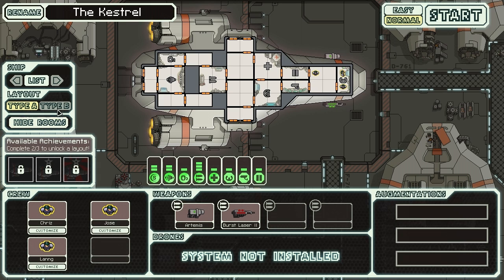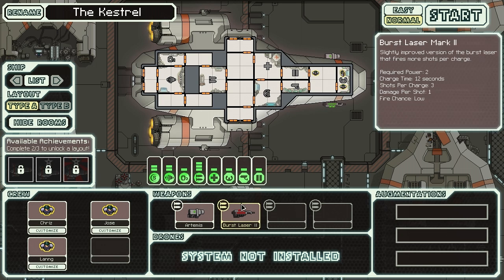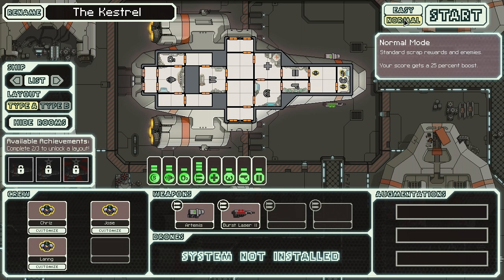So right now you've only got the Kestrel, but you can rename it. You can also choose type A or B once you unlock type B. Complete two of three challenges to unlock a layout: have every system and subsystem installed on the Kestrel at once, or have six unique aliens on the Kestrel. I've not gotten that far yet. You can also repair back to full health with one HP remaining. You can choose your difficulty - I'm going to play on normal when I do play. In the next video, I'm going to create my crew, name the ship, and we're going to set off on a grand space adventure. So check back here soon. Happy completing the tutorial in FTL Faster Than Light!